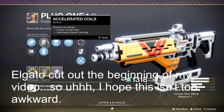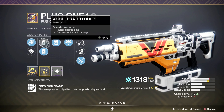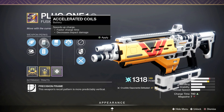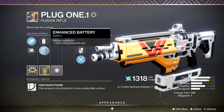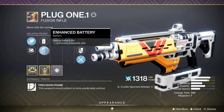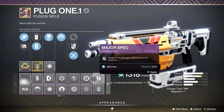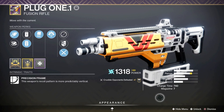Accelerated coils increases charge time but decreases impact damage — and that's actually a pretty big deal. I was using accelerated coils and it did not seem very consistent. The second I took it off, it instantly became a better fusion rifle. I'm running targeting adjuster — I could run Icarus but how often am I going to be in the air fusing people unless I'm on a Warlock?